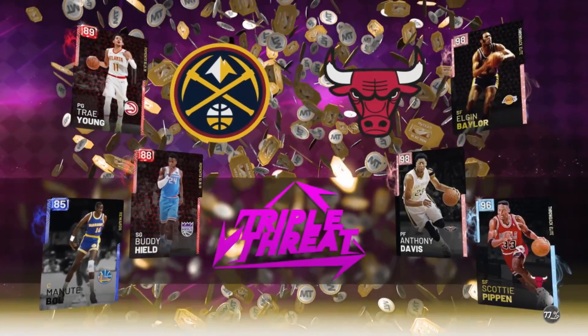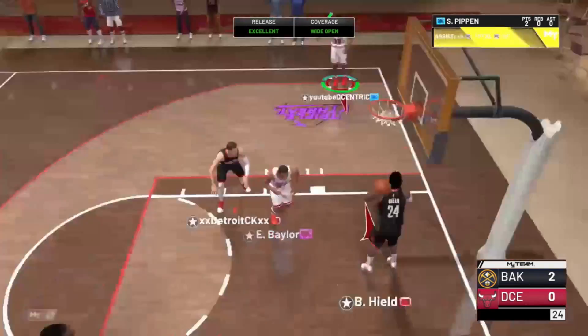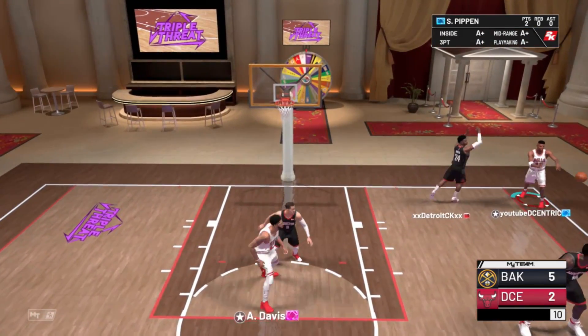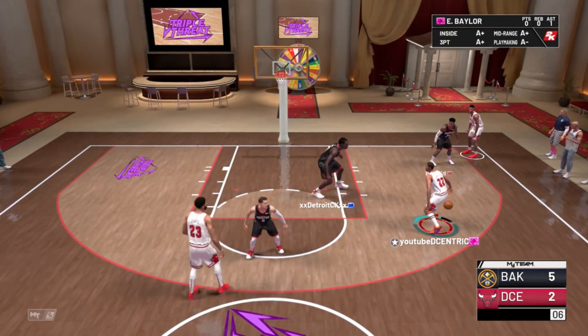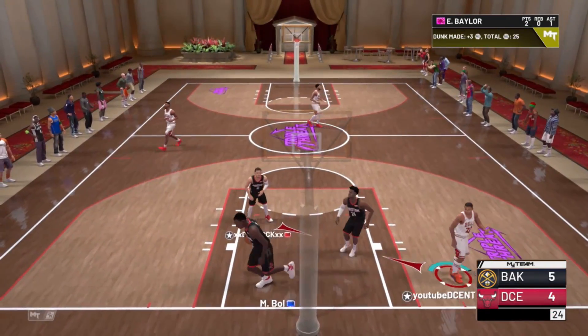What up boys, bringing you some triple threat action — it's gonna be a quick video. We got a brand new pink diamond James Harden, and all you had to do was basically grind out triple threat and just pray that he would appear on your boards, and that you would be able to drop the ball and pick up this pink diamond James Harden.